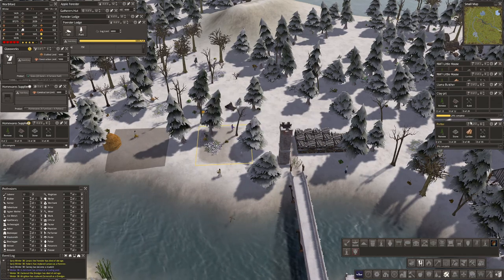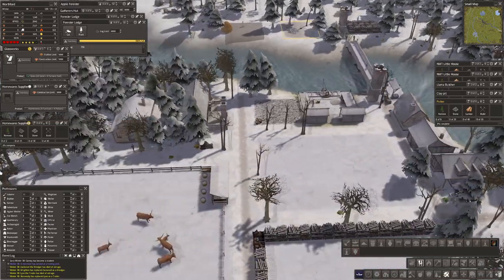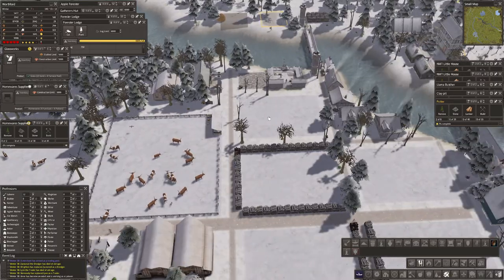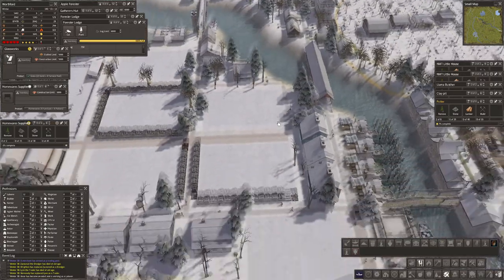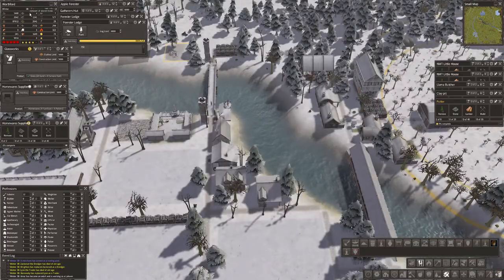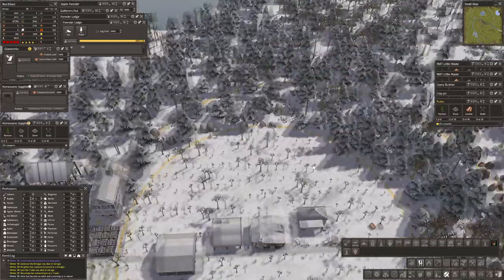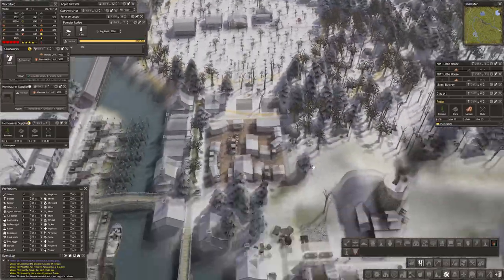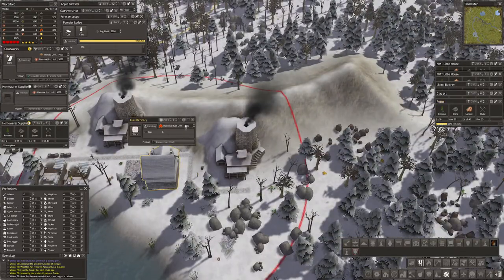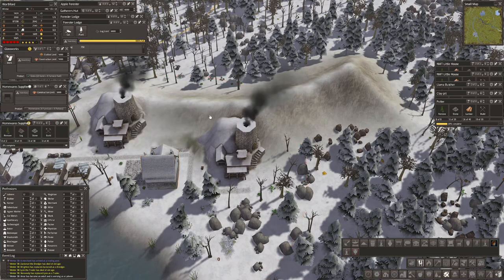We've got stone and lumber, not as much as we'd like. I have eleven labourers. We've got longhorn cows, we're doing well there. We could do with a few more crop fields. I feel we're low on stone and iron. Now we've got a big mining area coming up over here, so you should be producing furnace fuel from coal. We have furnace fuel - excellent.